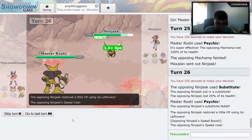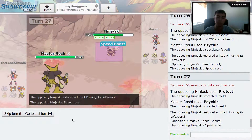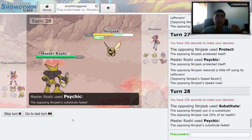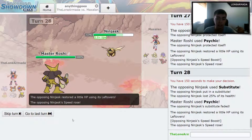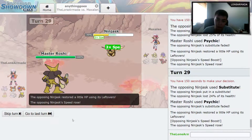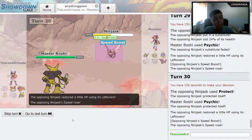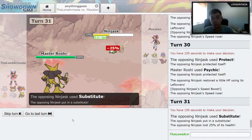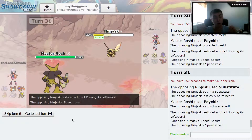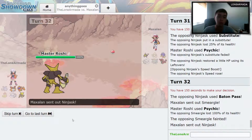He sends out Ninjask, I take out the sub he puts up and he gets a Speed Boost. He uses Protect, I use Sidekick, and he gets another Speed Boost. This is his strategy — keeps using subs, keeps using Protect, just to get his speed up. Attack isn't his priority since I'm just gonna take him out in one hit if he tries a Swords Dance. He's got Leftovers too — it's a pretty good strategy, but it's not gonna work against the almighty Master Roshi. Master Roshi doesn't fall for that evasion stuff.